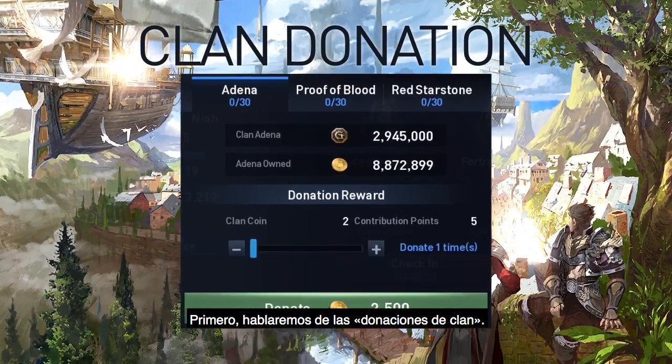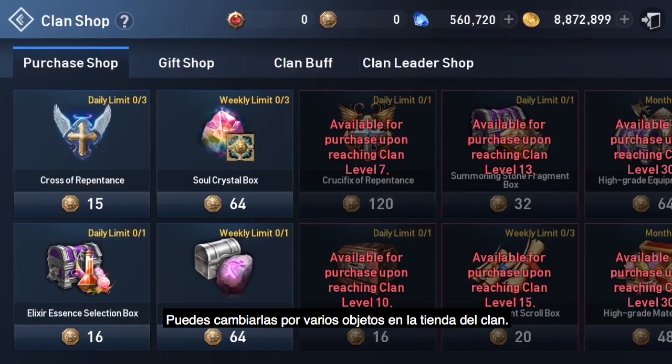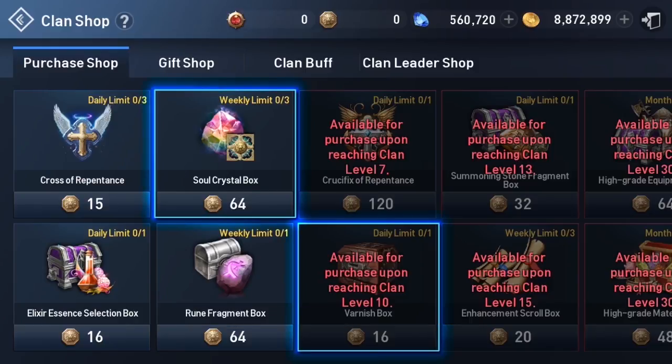The first point is on clan donations. You can get clan coins by making clan donations. These clan coins can be exchanged for various items in the clan shop. Some of the best items in the clan shop are the Varnish Box and the Soul Crystal Box.